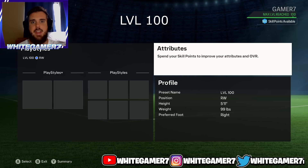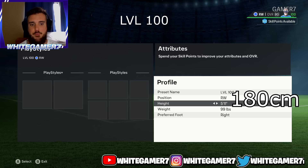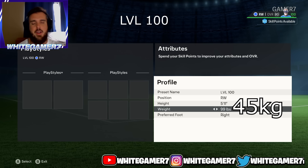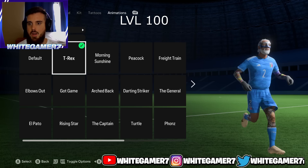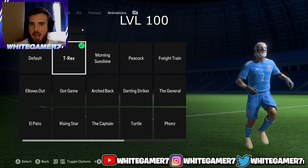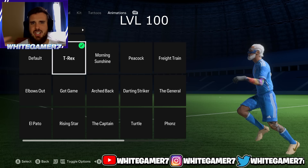Now we have the level 100 winger build. Position is either right wing or left wing. Height we're going with 5'11 — it's actually pretty good to have some height as a winger so you can out-jump fullbacks or even center backs. Weight is 99 pounds — you want to be very light so you can maneuver around the defense and turn quicker. For running style I recommend the T-Rex — your wrist faces down and it feels super agile when running with the ball.